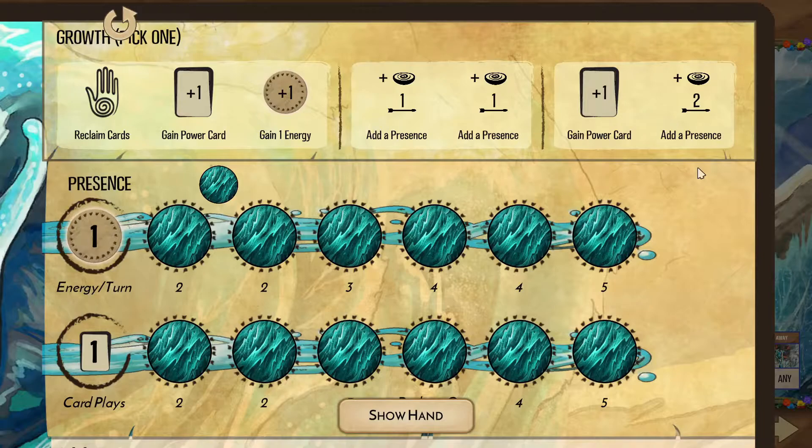The presence tracks offer a gradual increase for both energy and presence, with a reclaim option halfway through the card track. Even though it's only a single card, we'll want to reach for this by turn 2 to unlock the second tier on our innate power, Massive Flooding.